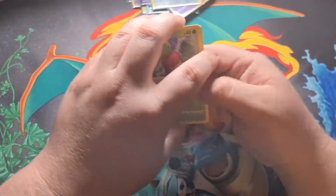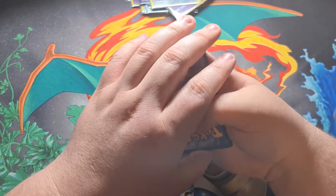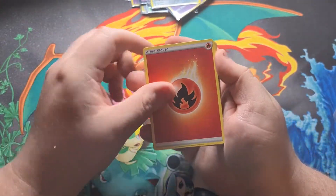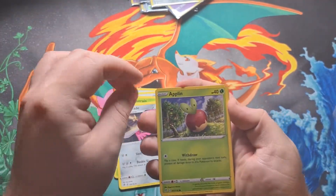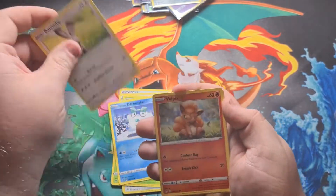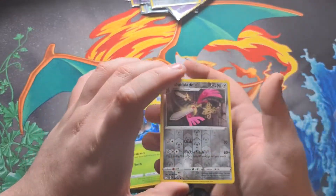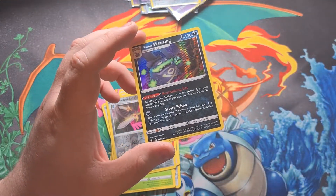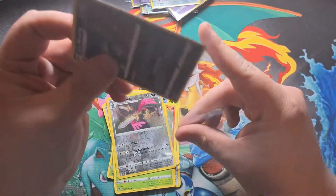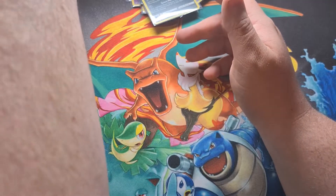And our final pack right here, guys — let's do it. Hopefully we can pull something nice. There's a code card. Final pack — can we get a gold card? Let's go with fire. We got Shovel, Masquerain, Double Aid, Applin, Darumaka, Bunnelby, Vulpix, Phantump, reverse Double Aid — and the final card: Wheezing holographic. Not what I was looking for, but still a holo, so it's alright.